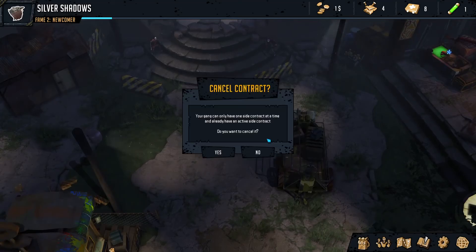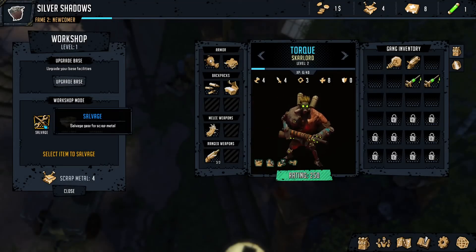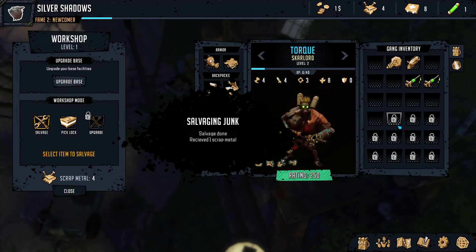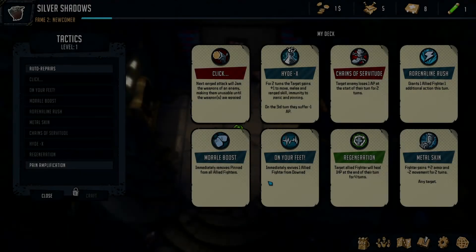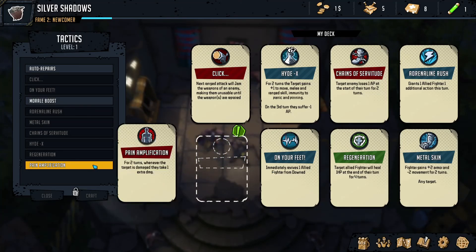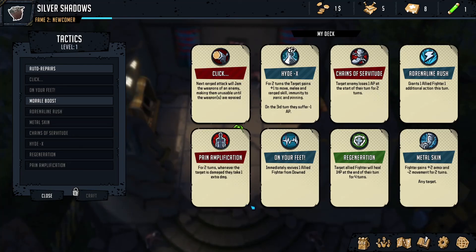We can salvage some stuff — this light bulb is worth about two, but if we salvage it we get one extra scrap. We need 15 to upgrade so we're a long way off. For our tactics card I think I'm going to take the morale boost removing pins — but we've got that skill with our boss as a free action already. So we're going to put Pain Amplification in instead — that sounds better.